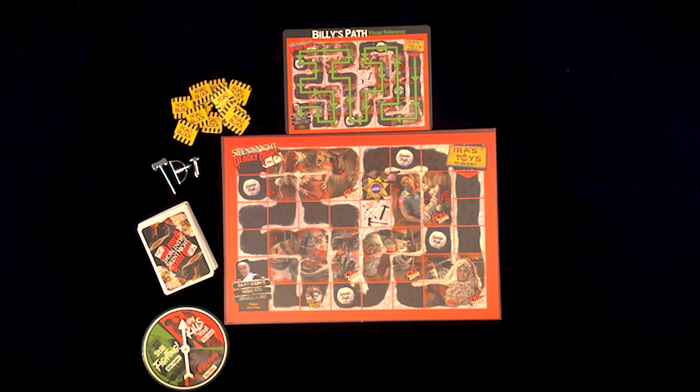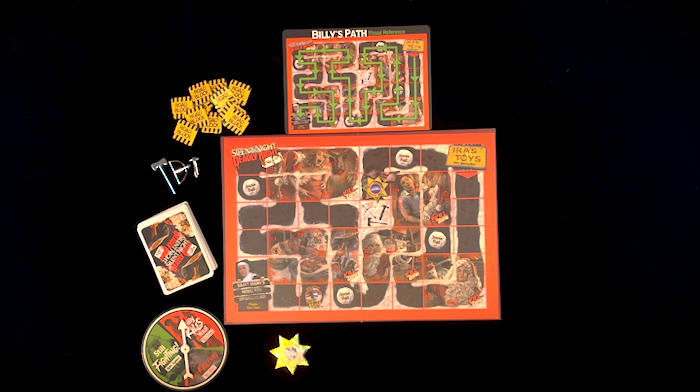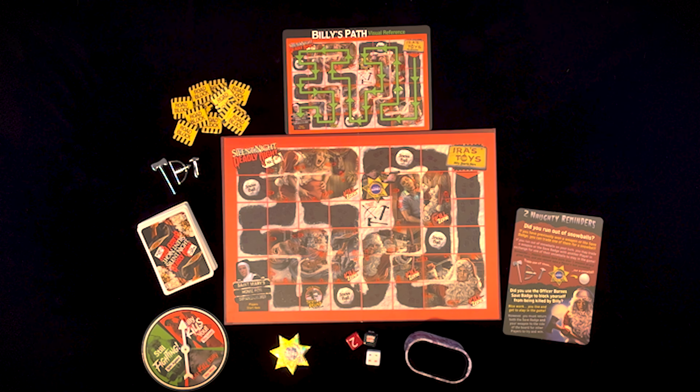Roadblocks, weapons, game cards, the kill spinner, Officer Barn, save badge, the dice, the dice shaker, the reminder card — all within easy reach for players as they play.